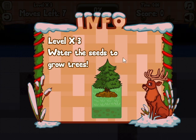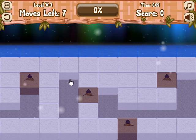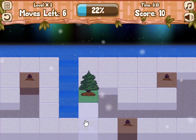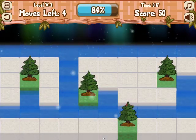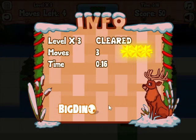Water the seeds to grow the trees. Same sort of deal. The question is, will the water flow through there? No, it won't. If I do that one and that one, that should be everything. These puzzles are going to get harder, but they're starting off insanely easy.